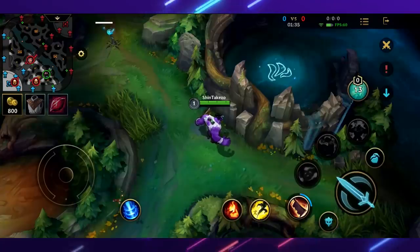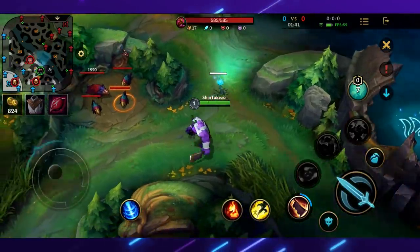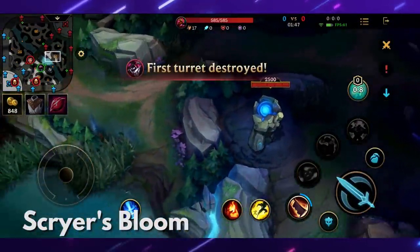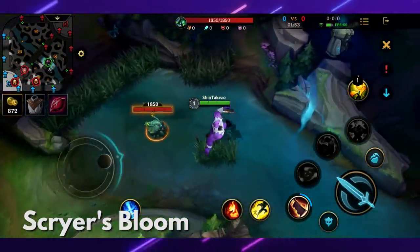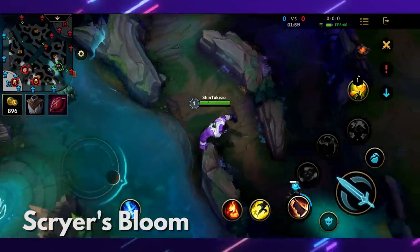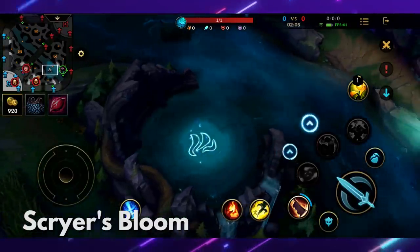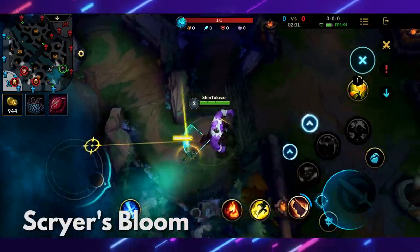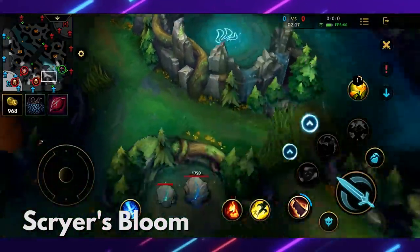There's also this plant — once you hit it, you gain vision in a cone for a limited time. You'll be able to detect hidden wards, enemies in bushes, and everything else you won't normally see. For example, if enemies are doing Dragon, you hit this plant in the direction of your choice and you'll be able to see if there's anyone in that cone for a few seconds.